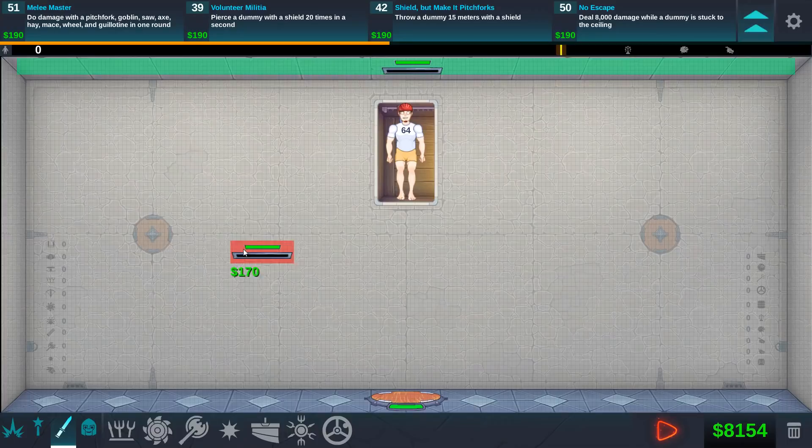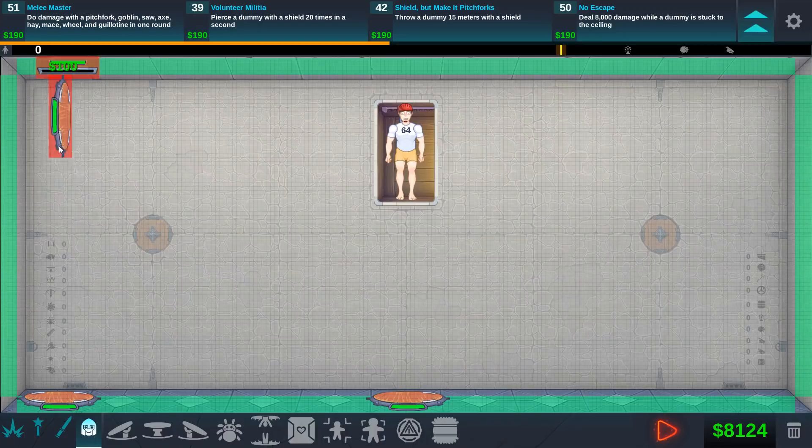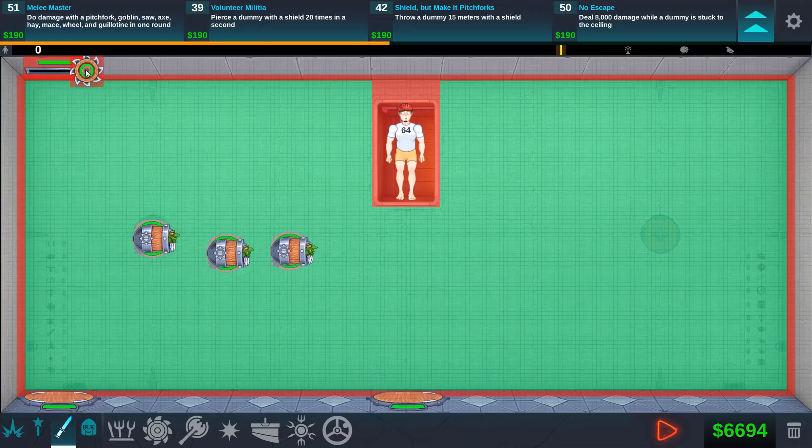So I'm just going to go down the list, try and set this up, and we'll see if we can hit every one. First of all, pitchfork — we got to put that on the roof. We're going to put a jumper to the left in the middle, and then at the left side a jumper that will push us up to the top — that will hopefully allow us to do the pitchfork. Goblin next, that's easy. Goblins have a good range so we'll throw a couple in there. Saw, axe — this is where it's going to get interesting.